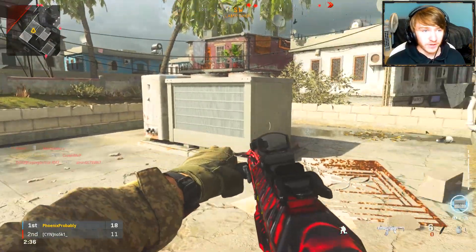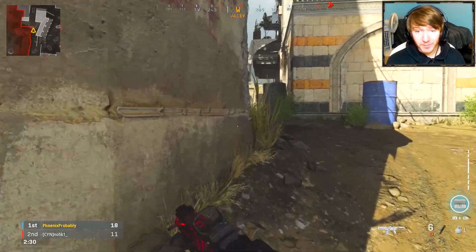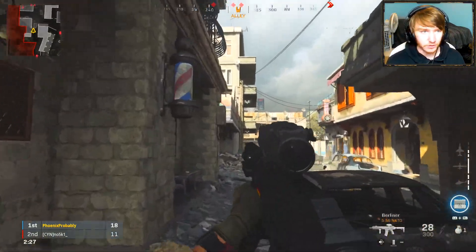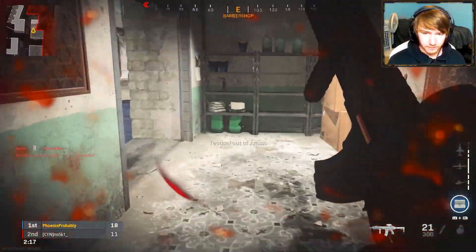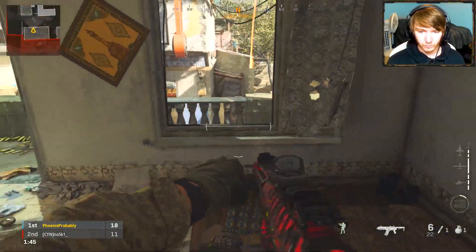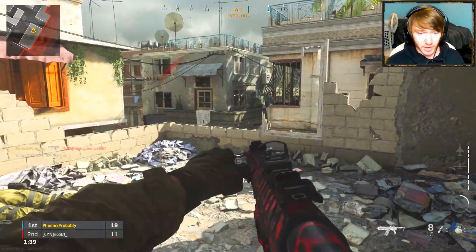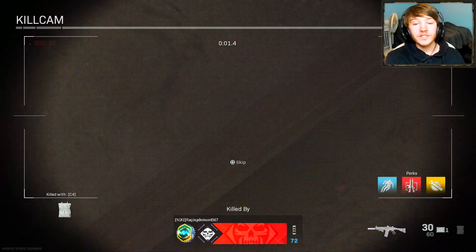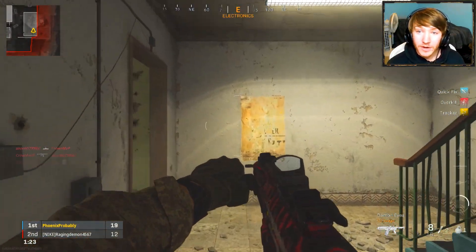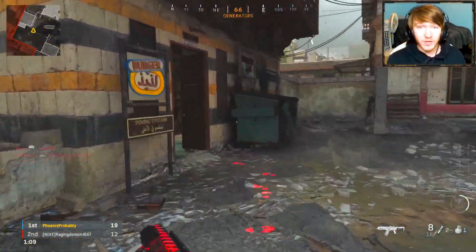This shotgun is actually really fun to use, but it is so scary when another shotgun comes close to you because you know this thing will not beat another shotgun in most cases. There are like three guys up in this building. Oh my gosh, one more kill away from another killstreak with this shotgun! I was literally about to jump out of the window — if I had jumped out before that C4 hit, I probably would have killed him. I would have got two killstreaks pretty much only using the shotgun.